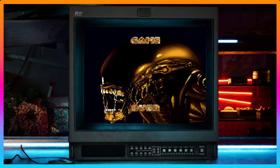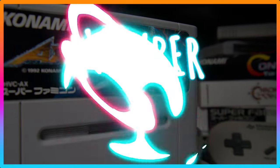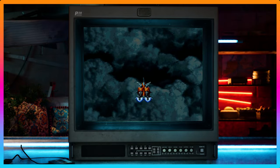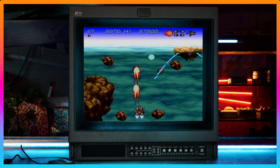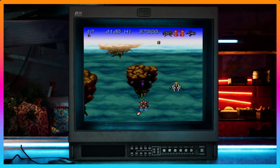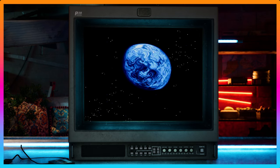Axelay, made by the amazing Konami, is a side-scrolling shooter with innovative use of both horizontal and vertical scrolling combined, creating a fresh and dynamic action experience. It features detailed sprites and high-quality backgrounds.